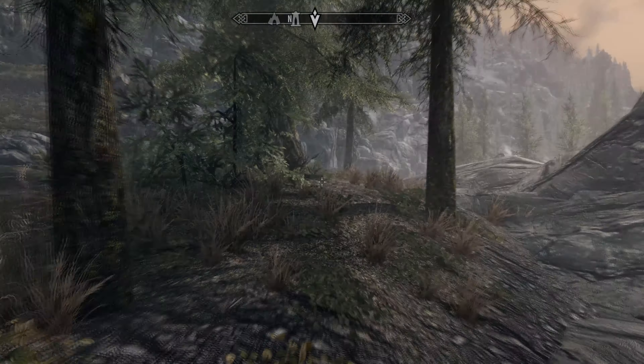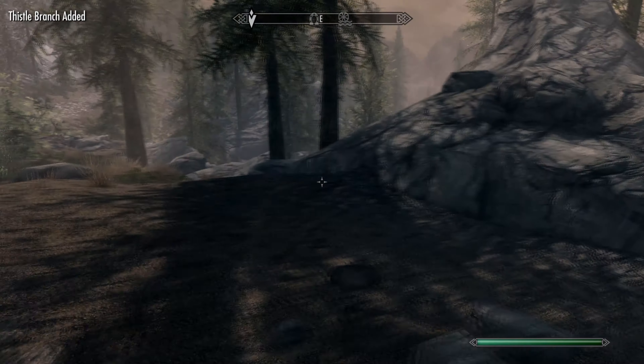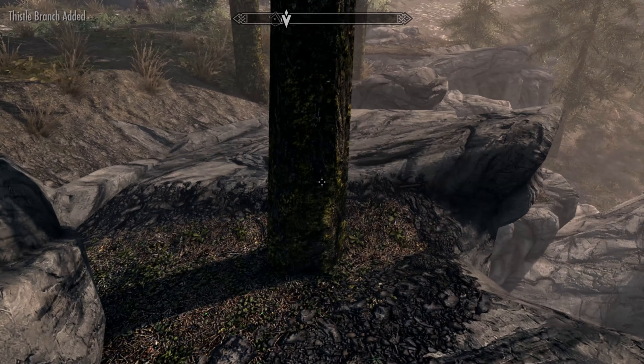Over here — really steep side of the mountain there. Is there a camp over here? Yeah, it's right there. Oh, you guys are real close, aren't ya? Don't mind me, just a person gathering ingredients to make potions.